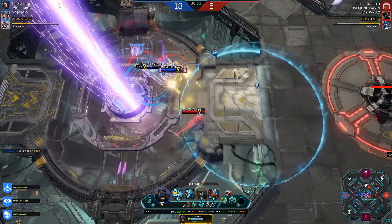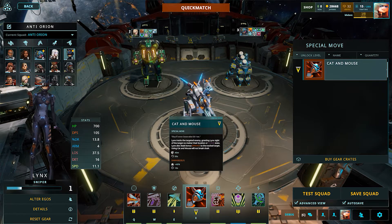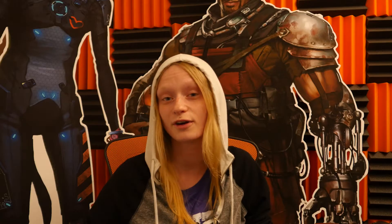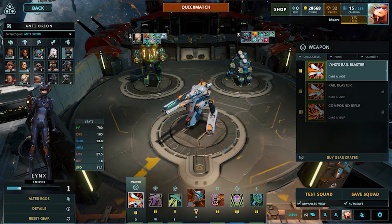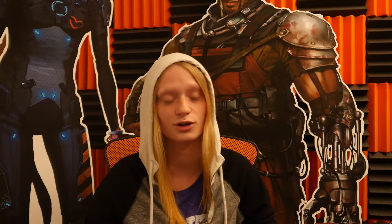Lynx's trait gives her bonus damage when no enemies are near her. Her special move, Cat and Mouse, tracks a single target anywhere on the map even if they're cloaked. Her default weapon is Braille Blaster — it's a line shot that does a ton of damage and knocks all enemies back. Keep in mind that this knockback won't work on uplinking enemies, so you have to use it wisely.